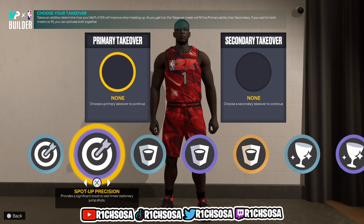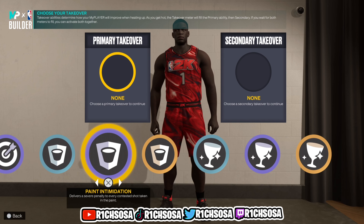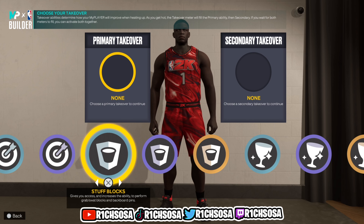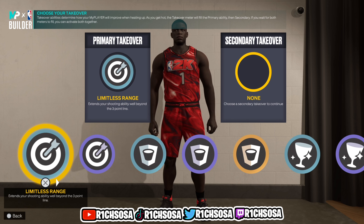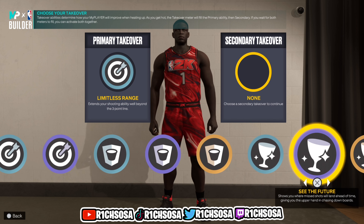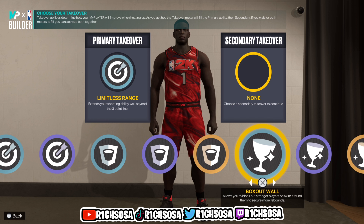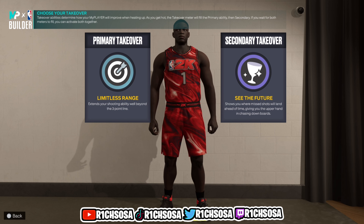For the takeovers we get Sharpshooting, Rim Protecting, and Glass Cleaning — all three are pretty solid options. If you want to be the best possible catfish, I'd go with Limitless Range as the first takeover. For the second, I'd go with Pay Intimidation or See the Future — but for today I'm going to say See the Future takeover is the better pick.